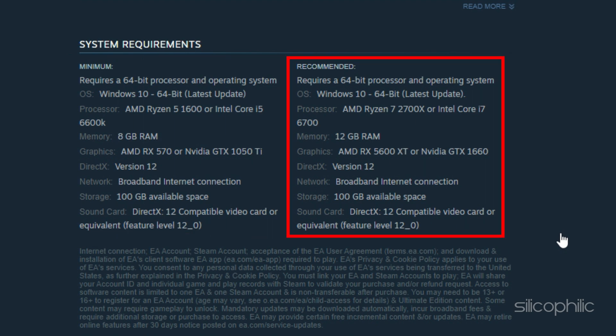Recommended requirements: 64-bit processor and OS - Windows 10 64-bit latest update. Processor - AMD Ryzen 7 2700X or Intel Core i7-6700. Memory - 12GB RAM. Graphics - AMD RX 5600 XT or NVIDIA GTX 1060. DirectX - Version 12. Network - broadband internet connection. Storage - 100GB available space. Sound Card - DirectX 12 compatible.